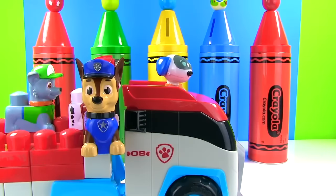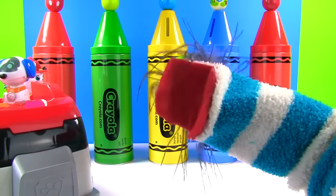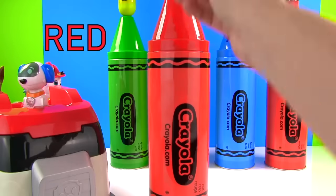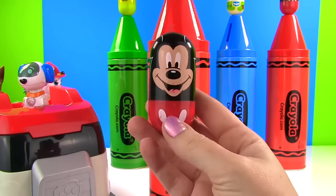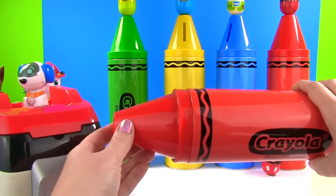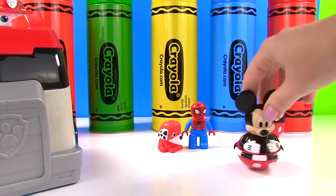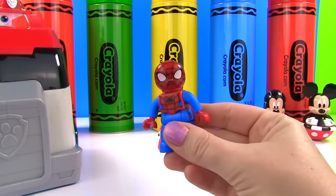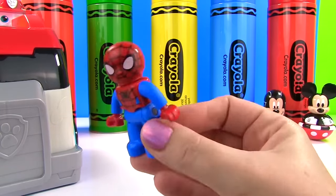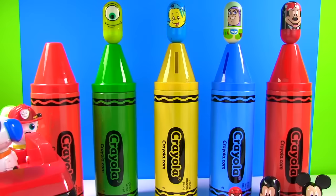Hi everyone! We're trying to find Skye and Rubble — will you help us look for them? You will! Thank you! Let's learn colors and look for Skye and Rubble! Up first we have our red crayon, and Mickey Mouse was on top of it! It's a Mickey Mouse Weeble and he wears red pants! We found a Mickey Mouse Weeble wearing red pants, we found Spiderman — he has red and blue on his suit — and we found someone else who wears red: it's Marshall! This is Super Pup Marshall! So far no sign of Skye or Rubble — let's keep looking!